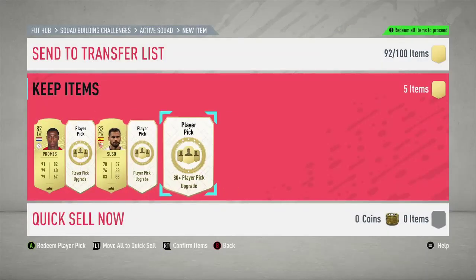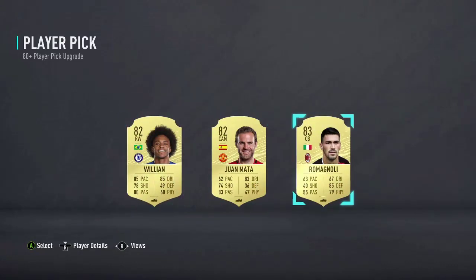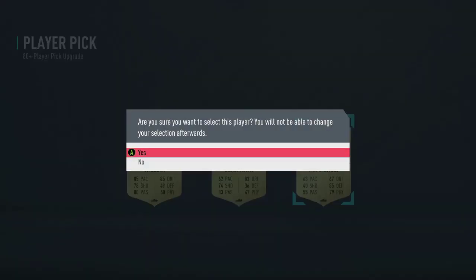Okay it's not a great start. Third one - can we get like a big pull now please? We're not getting the luck of some people out there, but we'll take an 83 Romanogli.